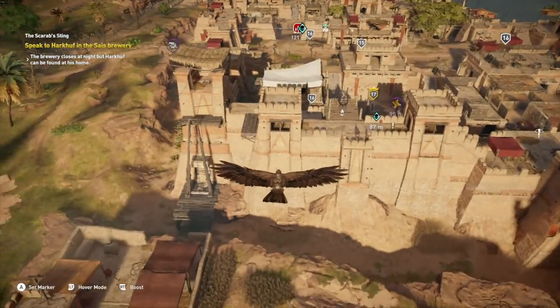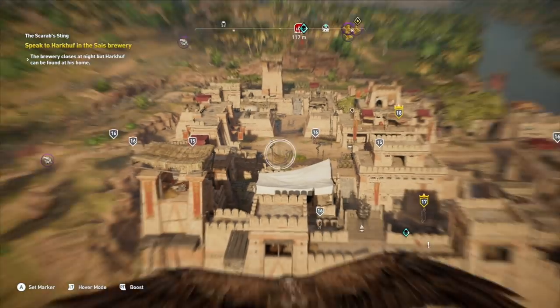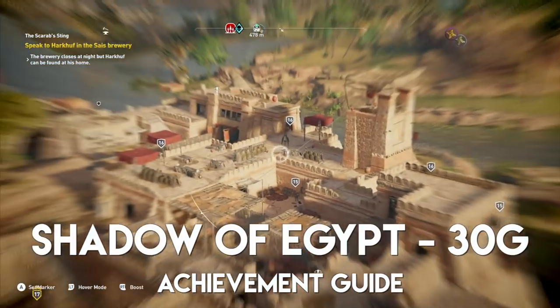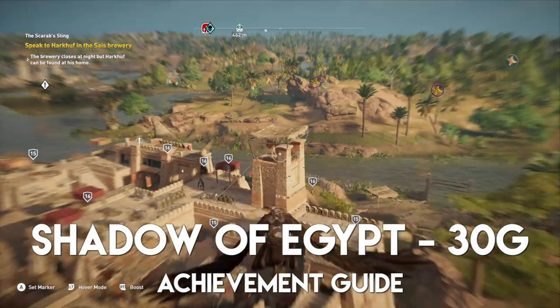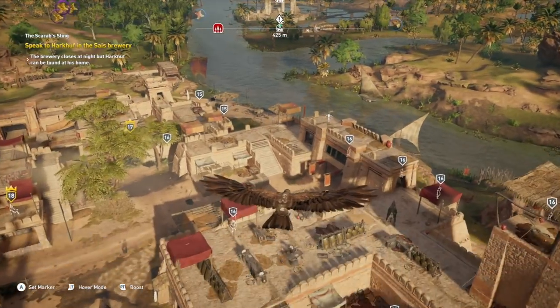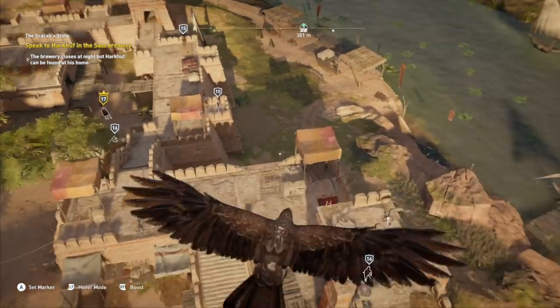Hey guys, it is Tyler here back once again with another Assassin's Creed Origins video and my first achievement guide. This achievement is Shadow of Egypt, which is to kill 10 enemies without being detected — and that's in a row. It has to be in a row; it can't just be 10 random enemies here and there without being detected. That's no challenge at all.